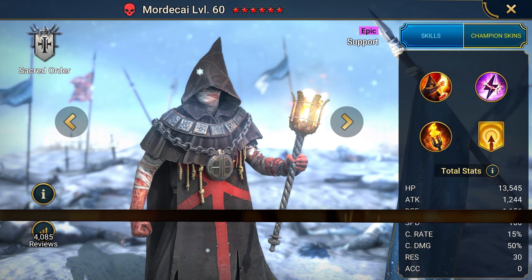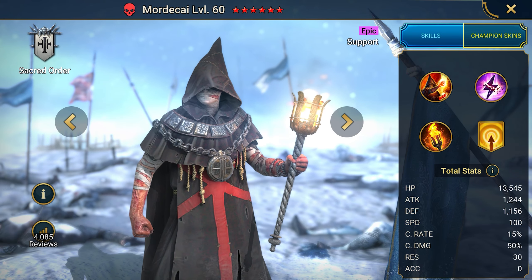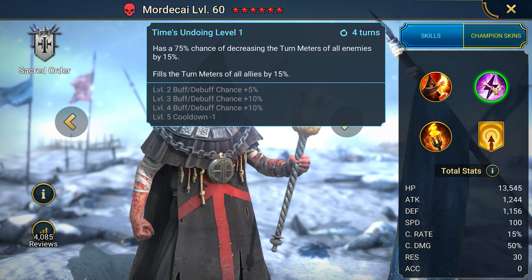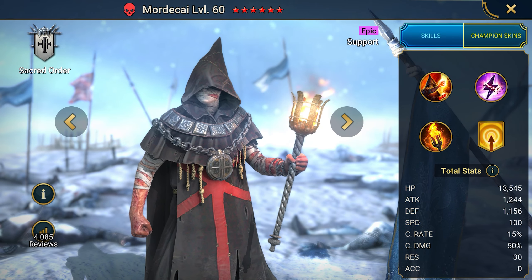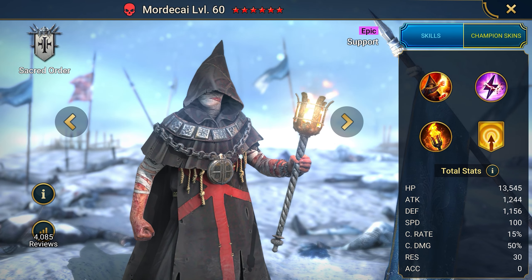Do you want Burner Mordecai in your team? Here's the promo code: RAIDFORMORD. An excellent champion for the starter set of Lightsworn and Anax. Mordecai is the top two Burner in the Epic class. In addition to dealing great damage, he also cuts the opponent's turn meter and gives a team buff attack, which increases the total damage of the entire team. Good choice, but in the right combination of champions.